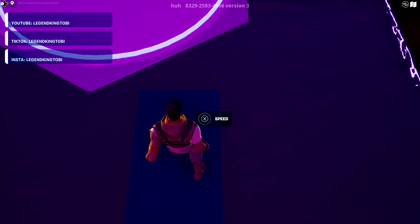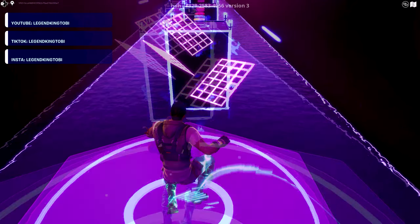Once you get to this location, go to the interact button on the bottom, interact with it, and it's going to increase your speed.